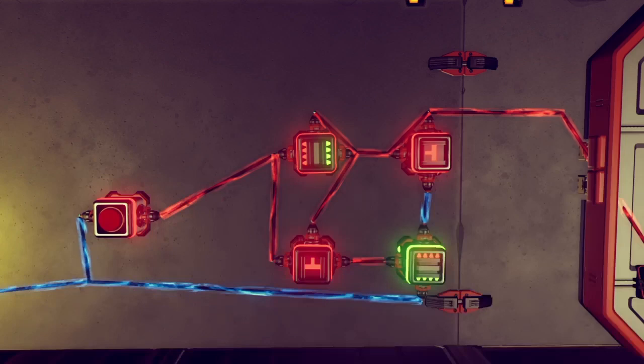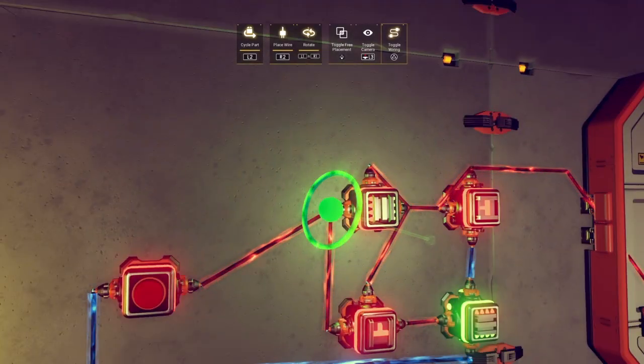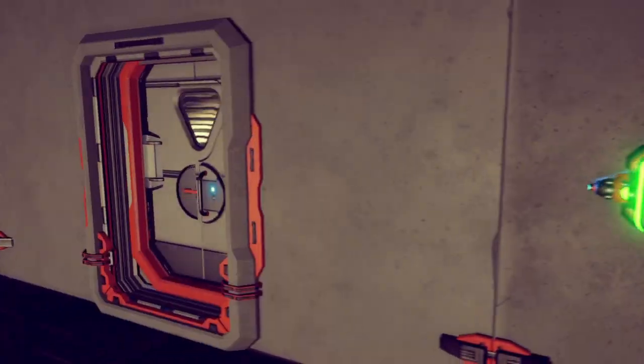Congratulations! You now have a toggling circuit that switches between two states at the press of a button. And the best part is that you can attach as many buttons as you want to this circuit, and each button will operate the door without conflict.